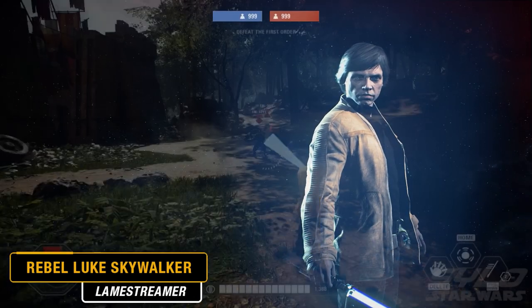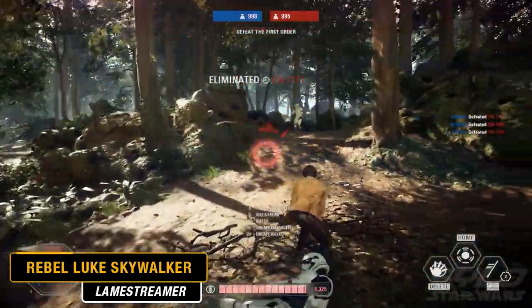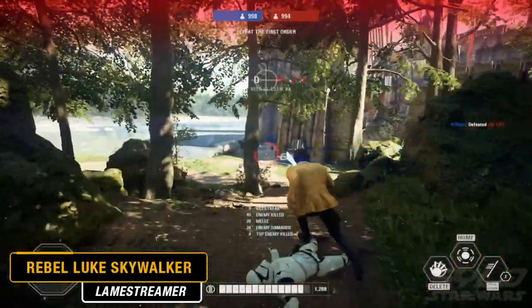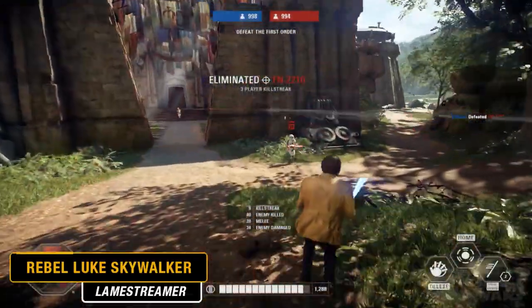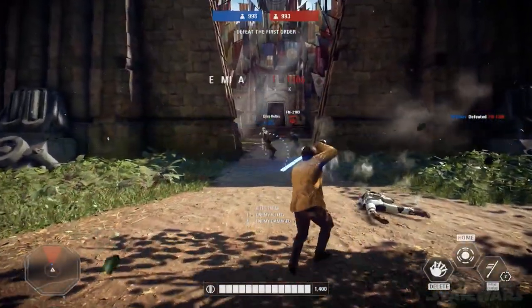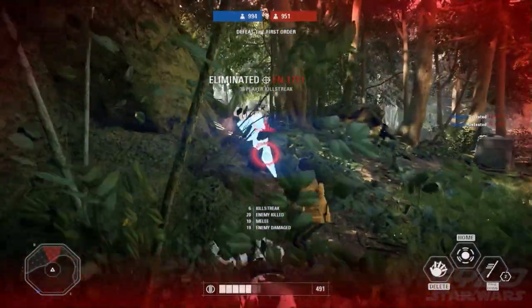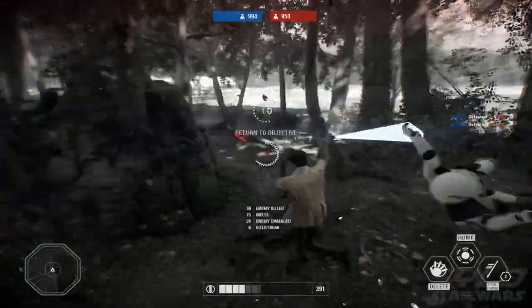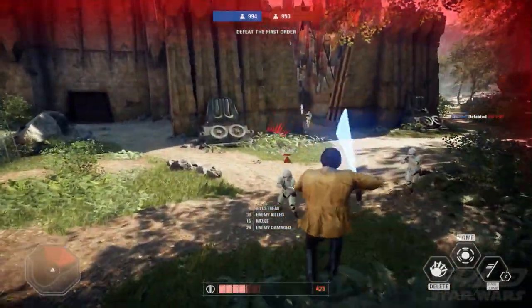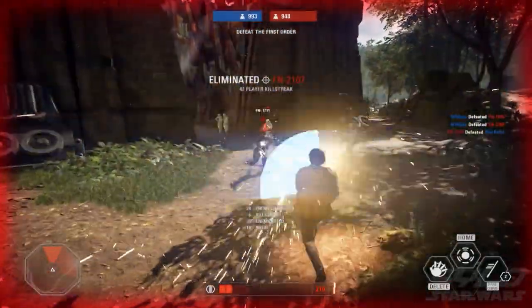Any Luke Skywalker fans in the house? This one by Lame Streamer actually sees the addition of Luke's Rebel uniform at the end of A New Hope. This is actually something I didn't think I wanted in the game originally — until I saw this mod and that changed my mind completely. Sure, the yellow could be a big giveaway in online multiplayer, but just looking at how slick Luke looks in this mod is enough to convince me I actually want it in the actual game, alongside a younger version of his face to boot.